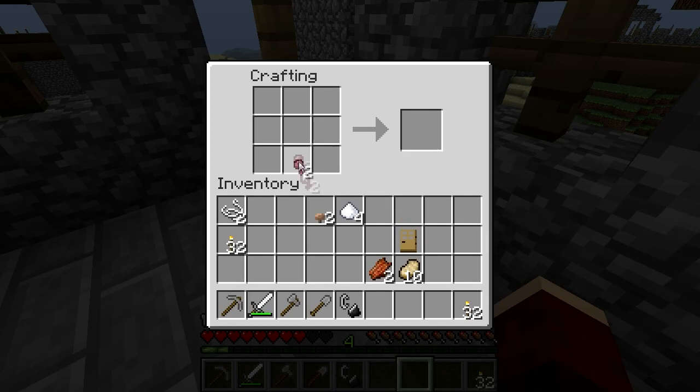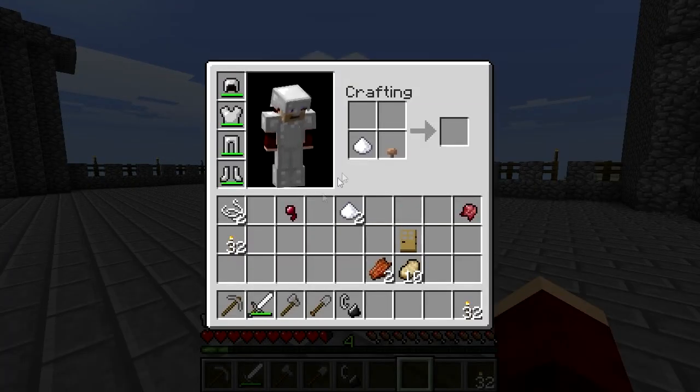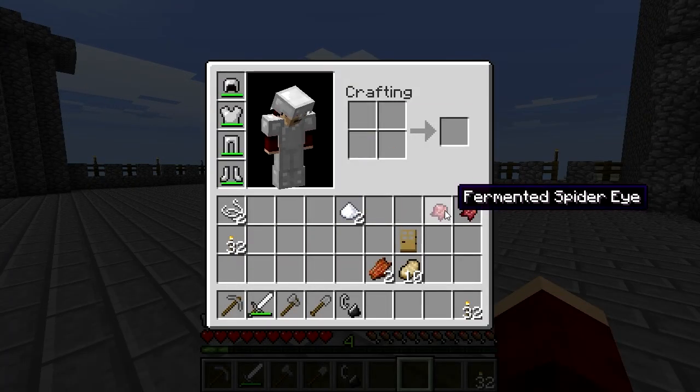Its only real use is in potion making, as you can combine it with a brown mushroom and sugar to make a fermented spider eye. Because this recipe has no needed shape, you can do it in your inventory crafting area on the move.